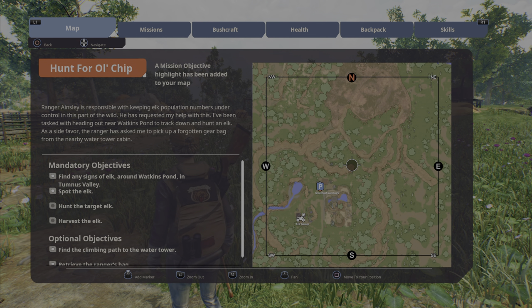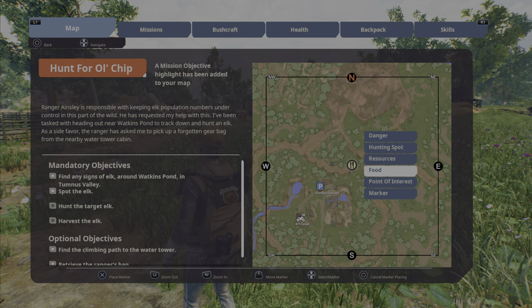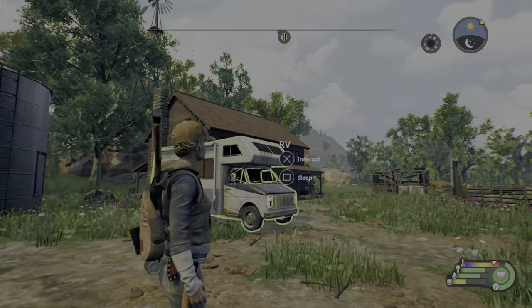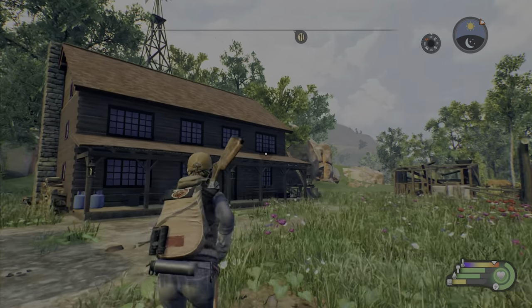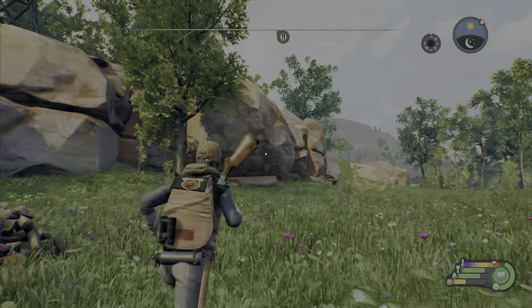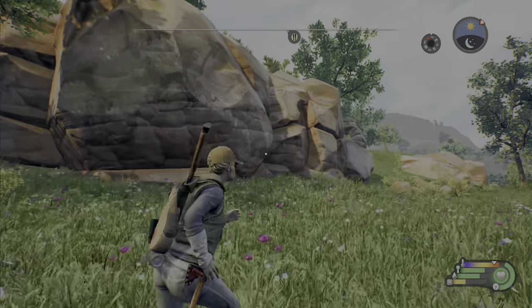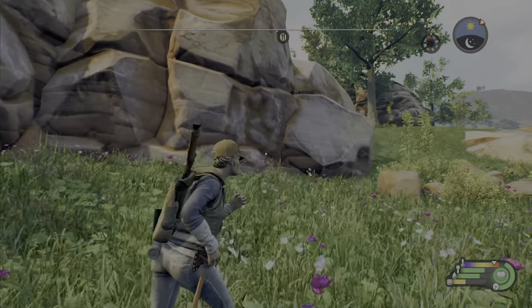You can place markers by pressing R3, so you can add different things — like a point of interest, food, or whatever — and label them. That marker will actually appear in your overhead bar telling you which direction to go. So if I head northeast, it'll take me to the marker I just placed. It's a great way to navigate, and of course follow your compass.